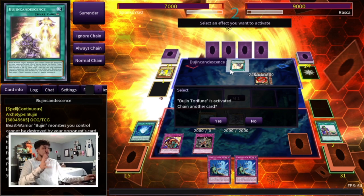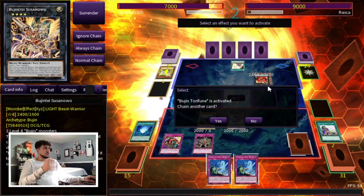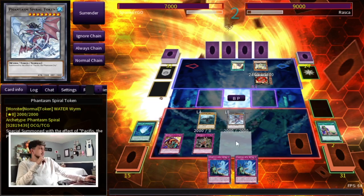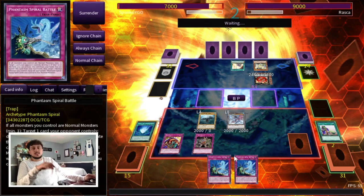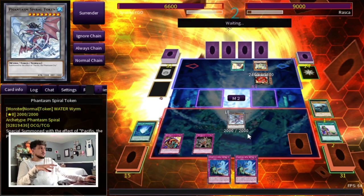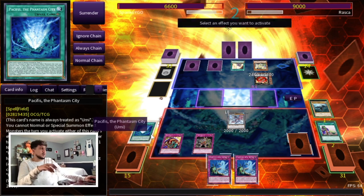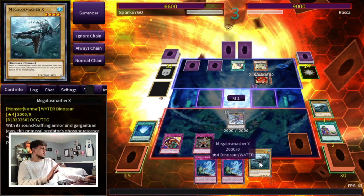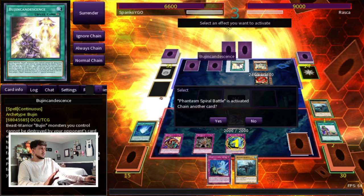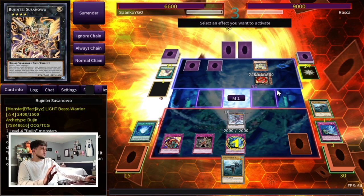We could potentially use one Spiral Battle to pop the back row and then the other Spiral Battle on the Susanoo. I'll take the damage here — play it slow. The thing is you really don't have to rush anything with this deck, so it's not a big problem when you lose a monster. Pacifis is gonna keep getting you tokens — you're in a good spot. We're gonna activate Spiral Battle and pop the Bujin Candescence. We're actually good — we can get rid of the Susanoo, which is really strong.